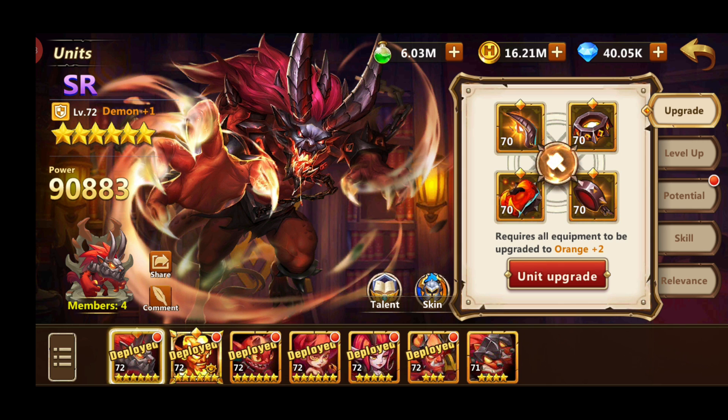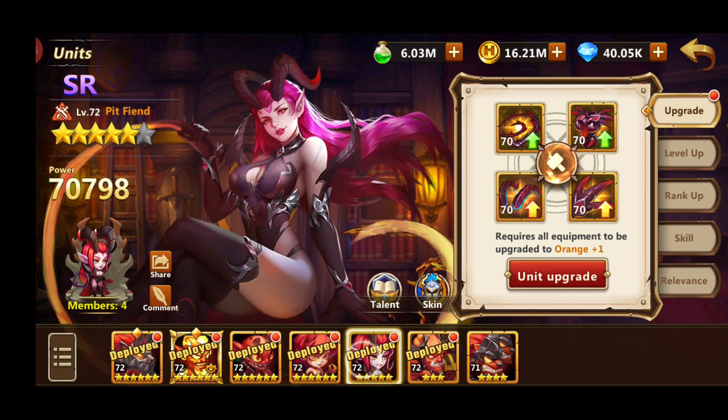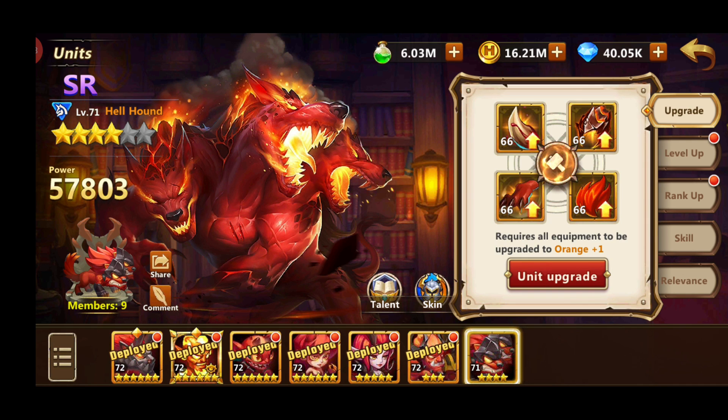Now let's move to units. As a free-to-play player you want to focus on easily obtainable units, and they are Inferno units and Stronghold units. These two factions will make your lineup very strong. I focus on Inferno, so I've got maxed out Demon, Ifreti, Imp, Gorg, Pitfin is almost finished, and Devil from the SSI Pull. You can get Devil from Altar — this is the only SSI unit that is required. I don't run Hellhound but it's good to have him maxed out.